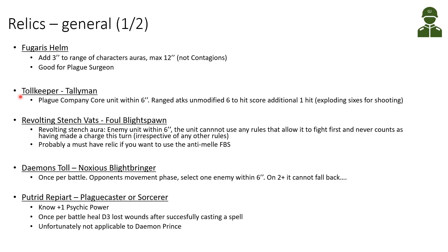The Toll Keeper relic can only be given to a Talisman. It gives the ability that Plague Company core units within six inches — on unmodified sixes to hit with ranged attacks — score one additional hit. So we get exploding sixes for shooting. This is a really great relic for any good shooty unit. Imagine Contemptors with Volkites, plasma guns, or multi-meltas — any core unit within range would get extra wound rolls on sixes to hit.